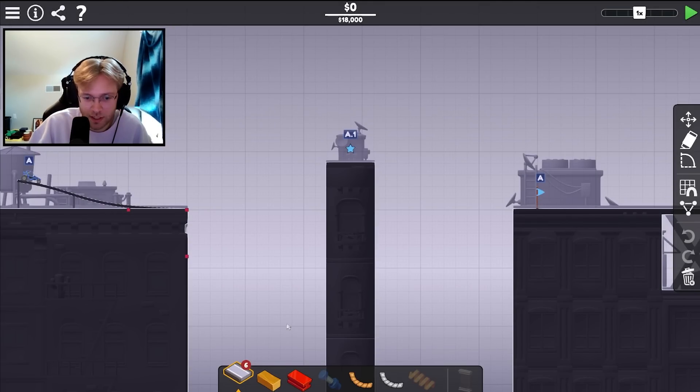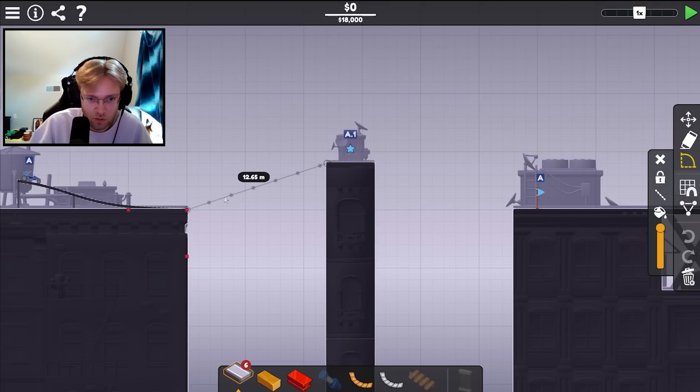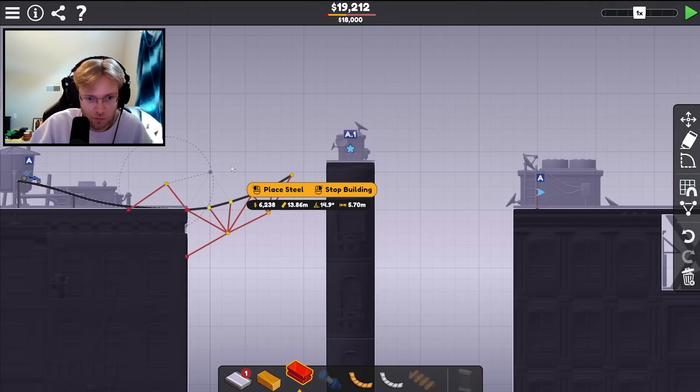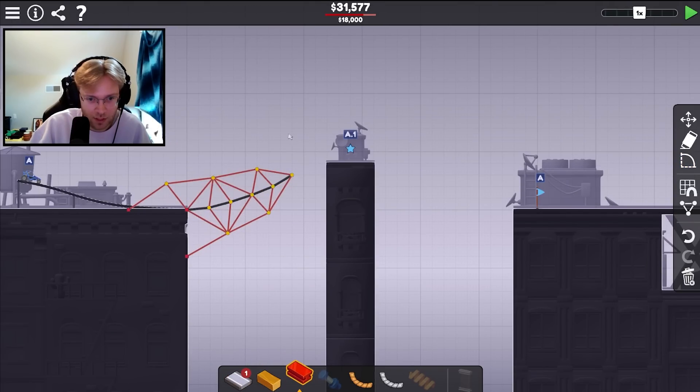We need to jump, hit this, land on A. We only have 6 roads. Is it going to allow me to — 1, 2, 3? Oh, that is 6, not 7. Let's see, maybe like this. Will this make it? I'd like to think it would. Let's just go over budget and see if this jump makes it.